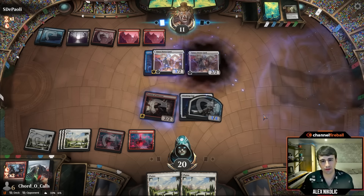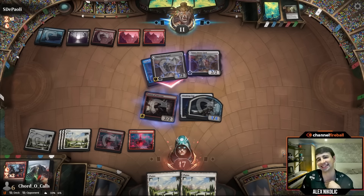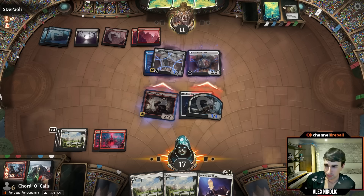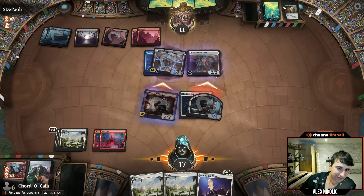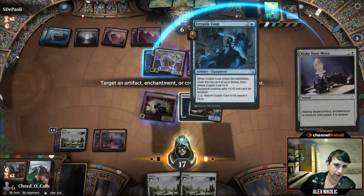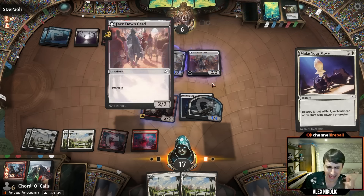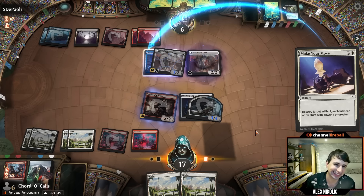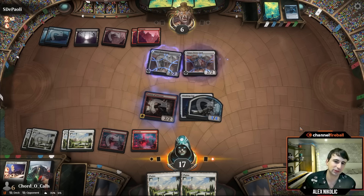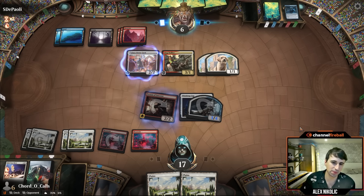We play another face-down card. They attack and we're not blocking with it. There we go — and we also got them with their pants down since they don't have blue mana. We got them! We flip up — it's a Dog Walker, pretty good. We definitely have to have things go right for us since they're drawing pretty well already with a bunch of cards in hand.